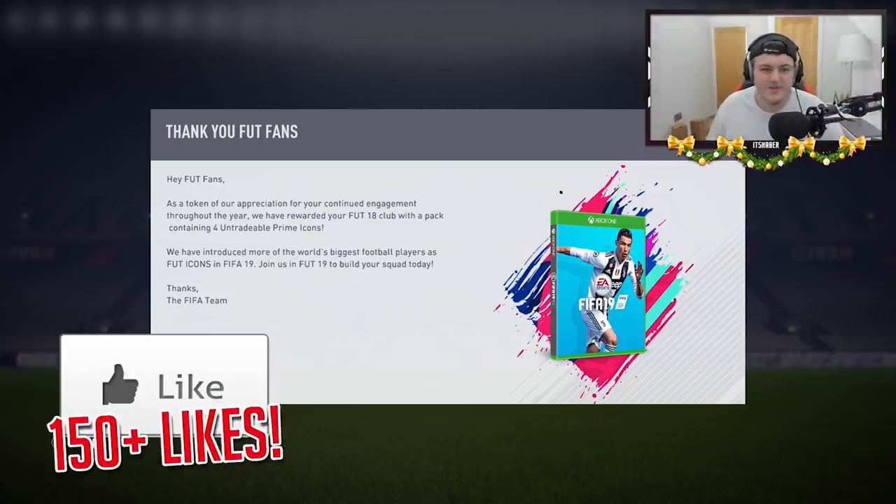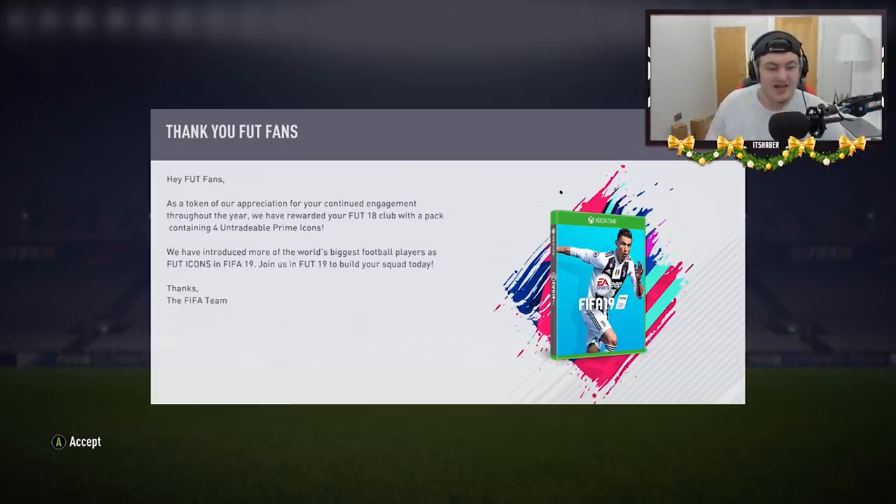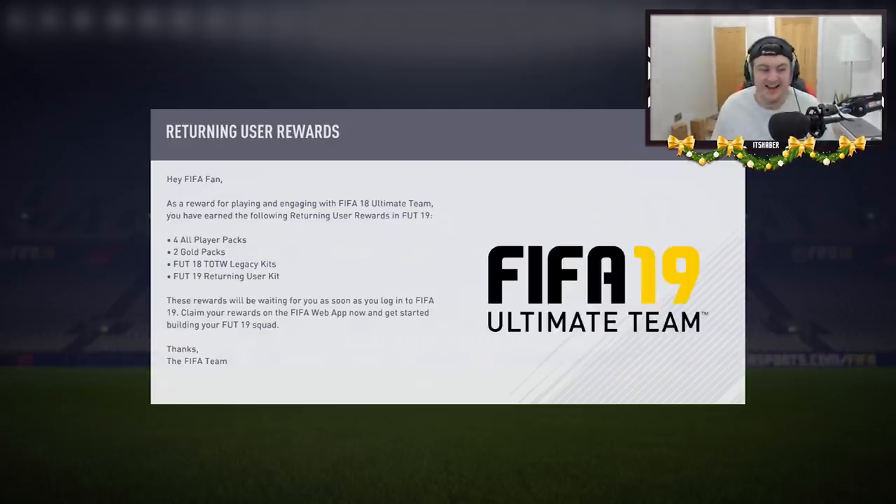As soon as you load into FIFA 18 to claim these 4 free Prime Icons, you get a message: 'Hey FUT fans, as a token of our appreciation for your continued engagement throughout the year, we have rewarded your FUT 18 Club with a pack containing 4 untradable Icons. We have introduced more of the world's biggest football players as FUT Icons in FIFA 19. Join us and build your squad today.' This was what you got when you first logged into the web app — you don't get this now. But they're saying it now as if they're an amazing company.